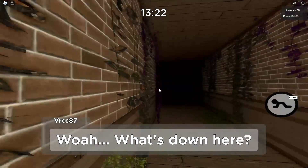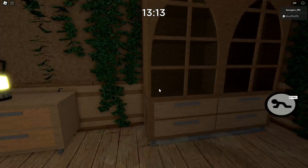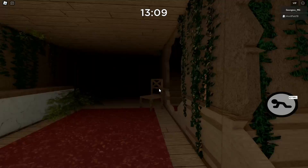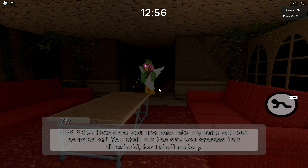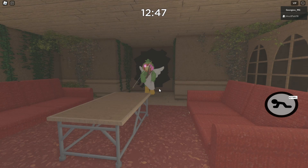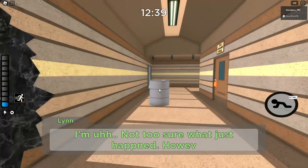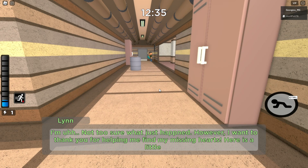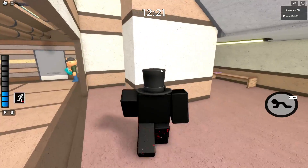Whoa, what's down here? Yeah, that wasn't open before. I think that was the door. Whoa, what is this place? The kitchen? Whoa, oh my god — hey you, how dare you trespass my base without permission? You shall rue the day you cross this threshold, for I shall make you pay! I'm not too sure what happened. However, I want you to help me. Thank you for helping me — as I'm missing hearts, here's a little something before you go. Heart! That was cool.